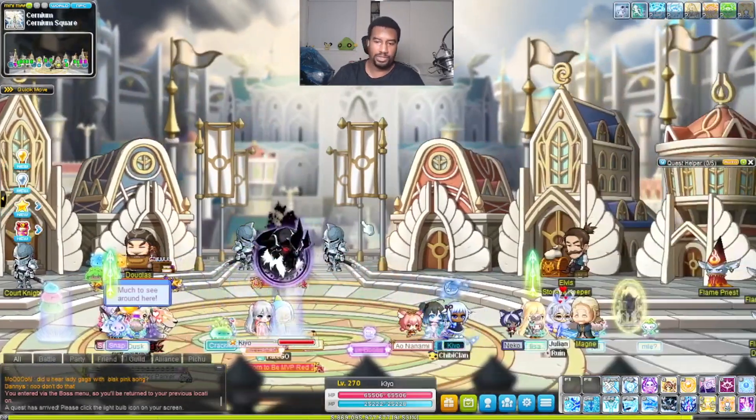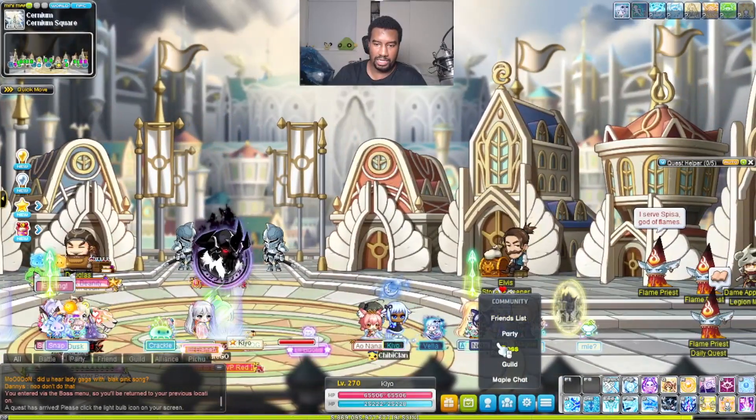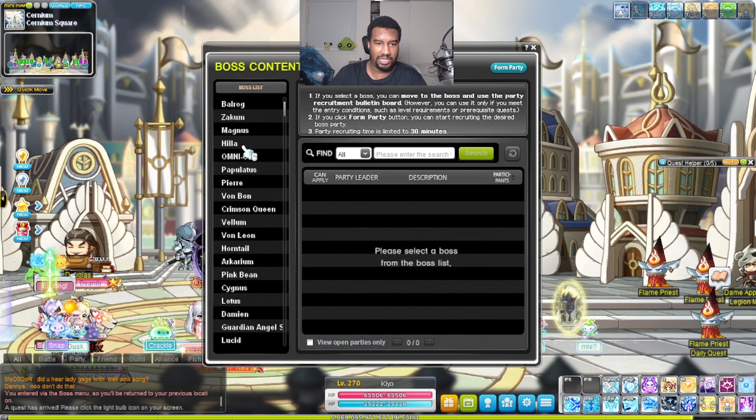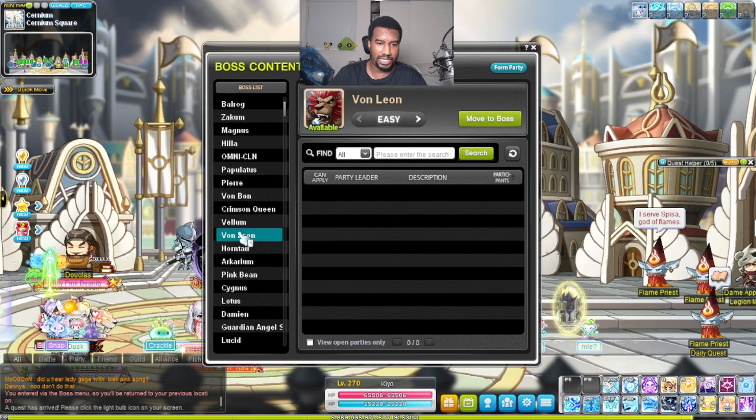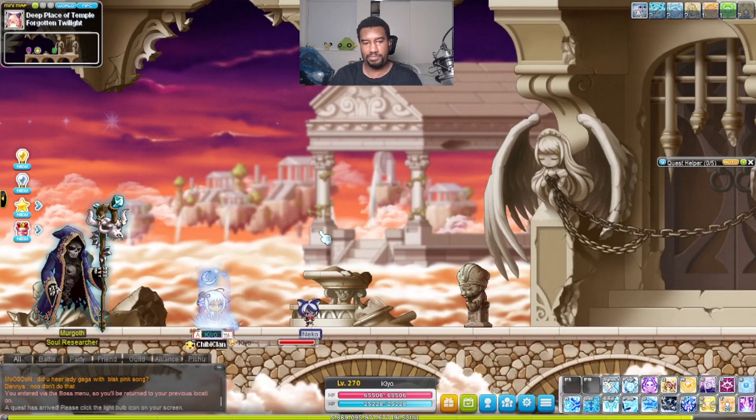As you saw when I clicked Move to the Boss, it brought up another window. You can also get there by clicking on the Community tab down here, click on Boss, and now you don't get the picture unless you actually click on the name — but the picture is still there, and then you click Move to the Boss.